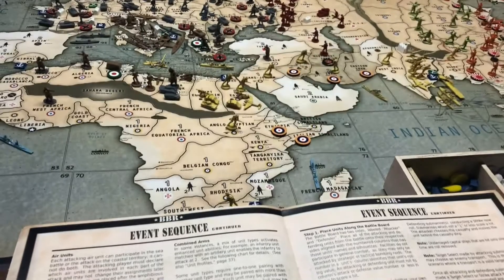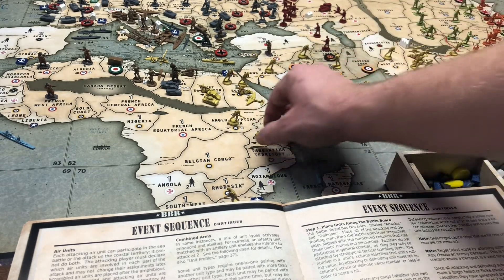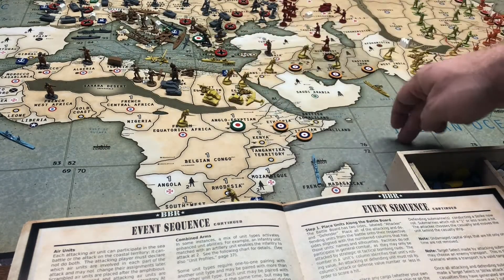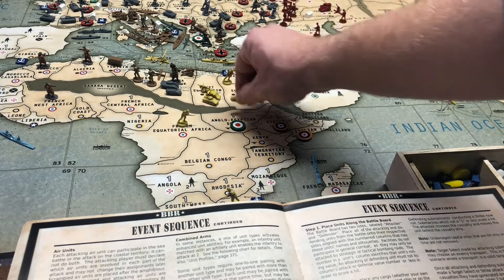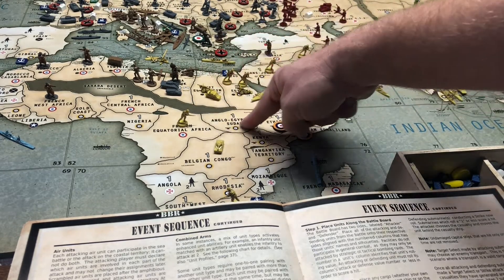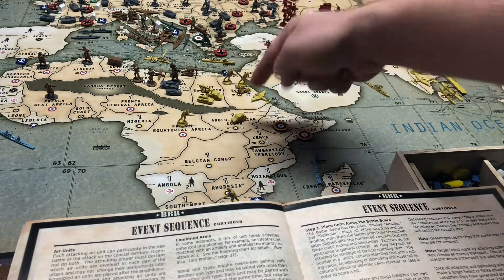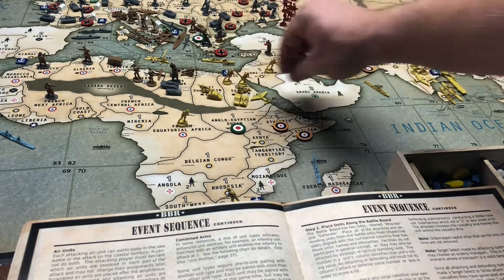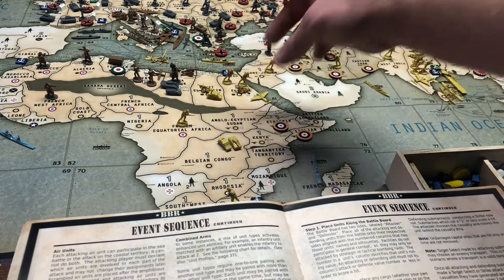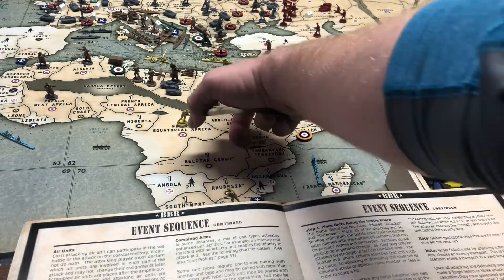So let's see if we can get this into the shot. The United Kingdom has a mechanized here — he can go one, two. That's a movement of two. But let's say that this was Italian-controlled. A mechanized cannot blitz and claim territory the way a tank could. A tank sitting here could go one, two, claim it, and move through. The mechanized can't do that — he has to stop his movement and claim it. Unless he's paired with a tank. Now he can blitz one and two. Blitzing is something we learned in Axis and Allies classic — tanks can blitz through unoccupied enemy territories. If you pair a mechanized with a tank, it too can blitz.